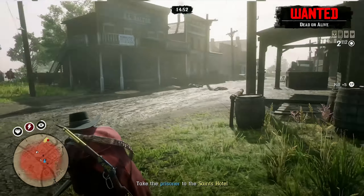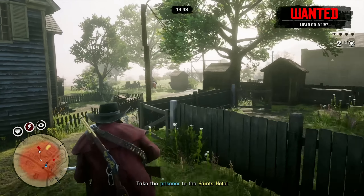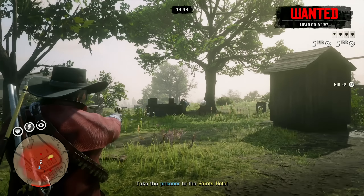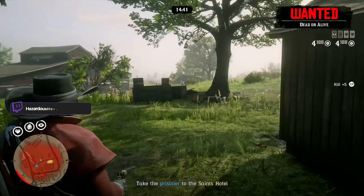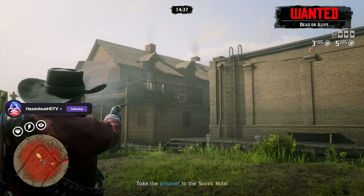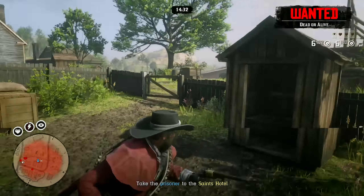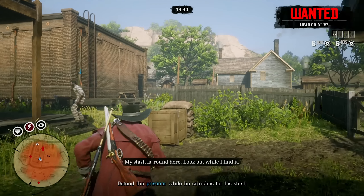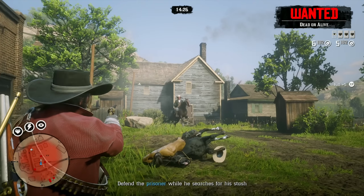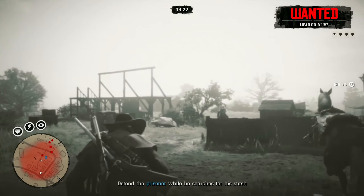The jailbreaks are really fun. All you need to do is free this guy from prison — it's going to be a different character if you're in Strawberry — and bring him over to where his stash is located. There's also a variant of this mission in Blackwater. You bring him to his stash, usually a couple blocks away from the jail, and you've got to protect him and kill a bunch of lawmen while he's looking for his supplies — basically digging up a saddlebag.